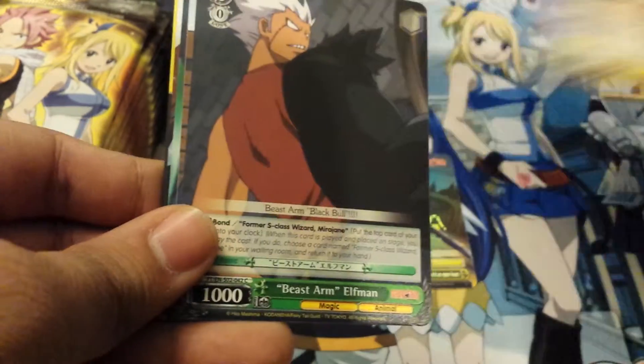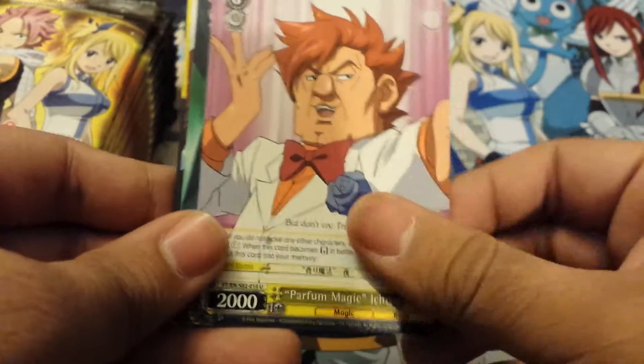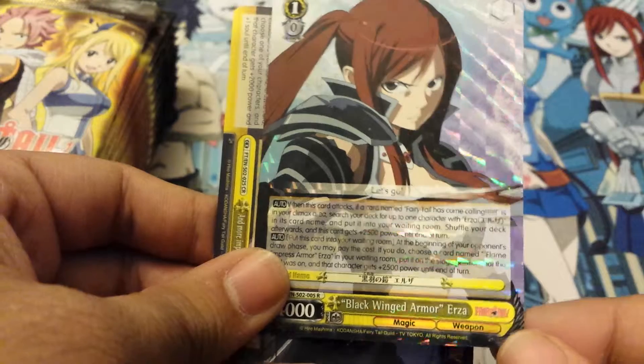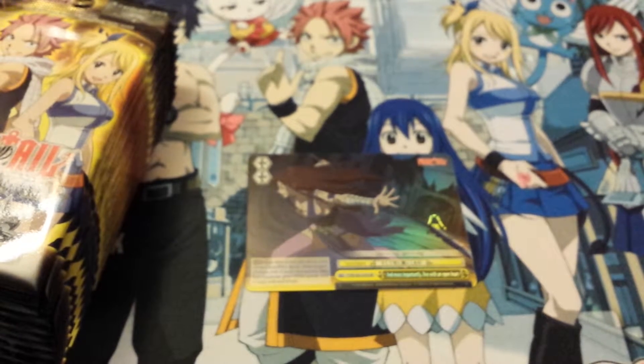Rassian Seis, Elfman, Wendy. All right, so this is the rare — Black Winged Armor, Black Winged Armor Erza. And I got this one — only that one is the SR. Just put that right there and move on to the next pack.